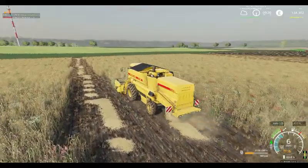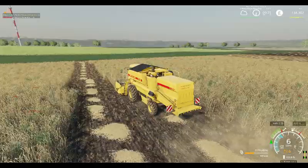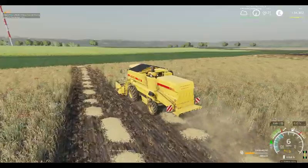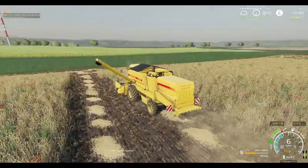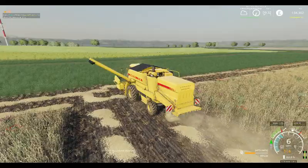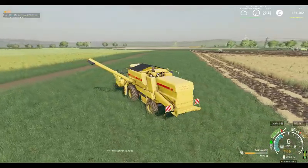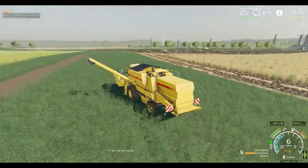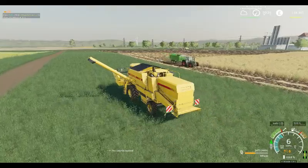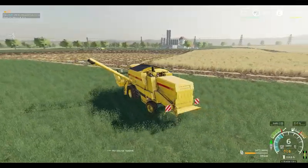We traded in the old loader tractor; the old 514 over there stays. We shall keep it on the carting. The new Fendt Vario 900 Black Beauty will do the ploughing and also the baling as well. It is here at the farm on the baler, you can see it in the distance. We also bought ourselves a service truck, which means we have got a big bank loan to pay back now.